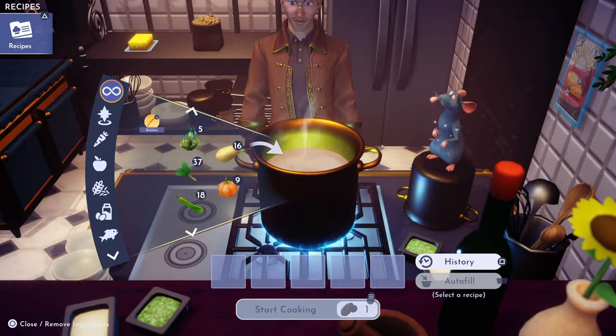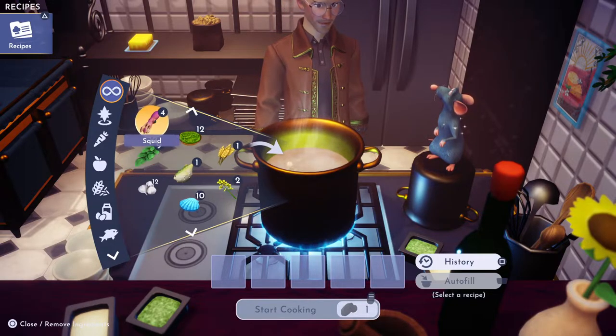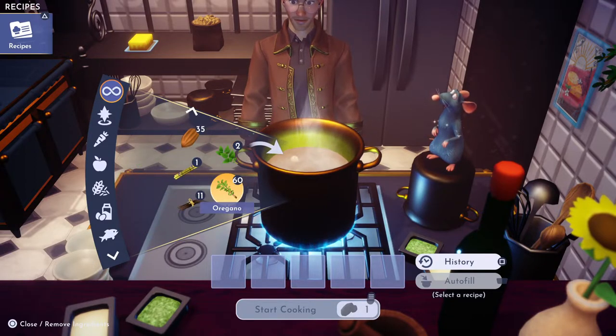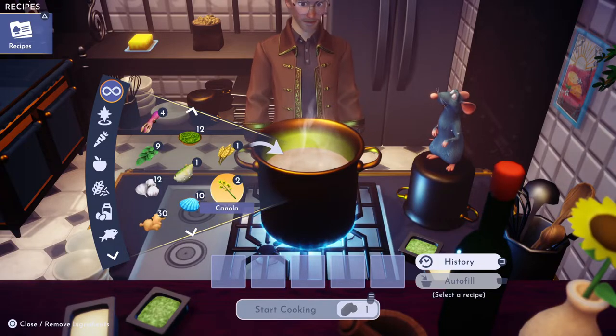Wheat you can get at Goofy's stall in the Peaceful Meadow. You might have to grow it — I don't know if they have any. Sometimes I think they have it where you can buy. But I grew mine. I know I've got wheat here somewhere. There it is.